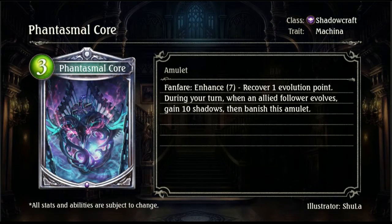Then we have Phantasmal Core, a 3-drop amulet for Shadowcraft. It is Machina. It seems like every craft is getting 3-drop amulets. Fanfare Enhance 7: Recover 1 Evolution Point. During your turn, when an allied follower evolves, gain 10 Shadows, then banish this amulet. My understanding is that the Fanfare Enhance effect is completely separate from the bottom effect. So even if you play this as a 3-drop and then evolve something, you'll still get 10 Shadows straight up — insane value out of cards like these.